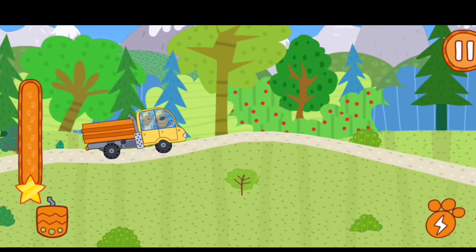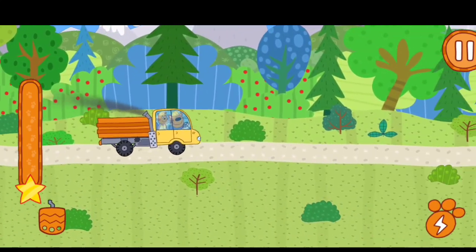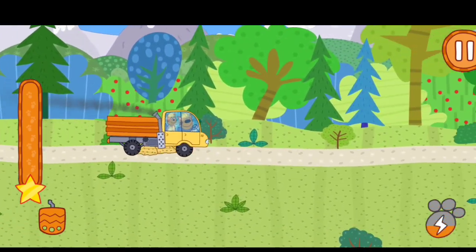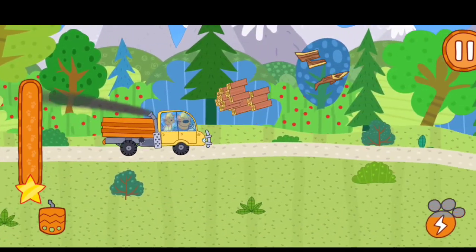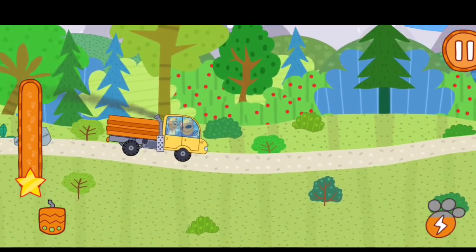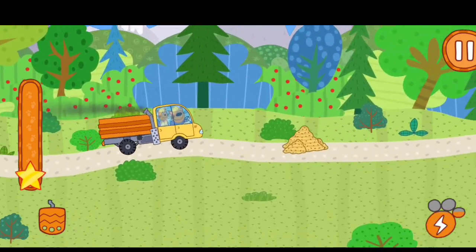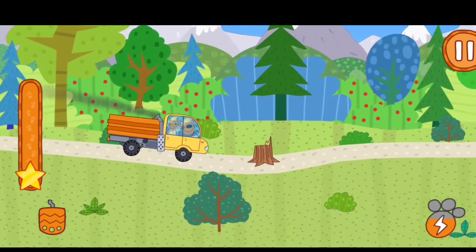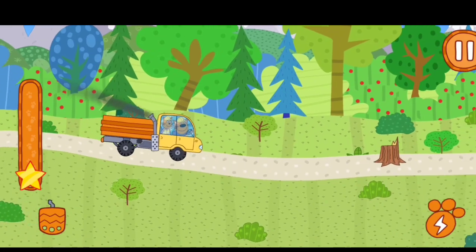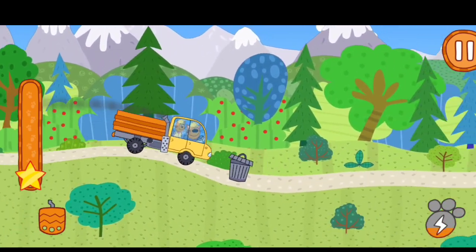Help the vehicle gather all the materials on its way. Run! It'll be faster like this! Tap on the boosters so that the car would crash obstacles.